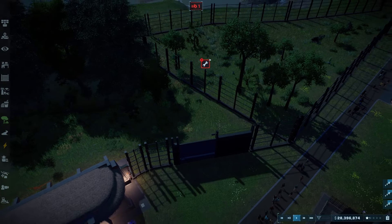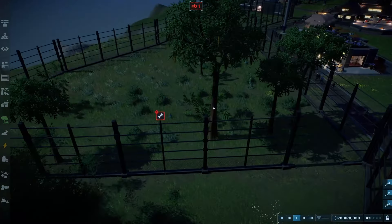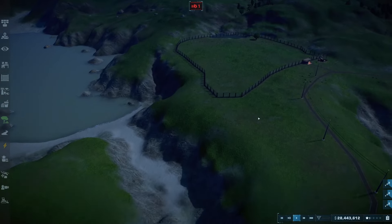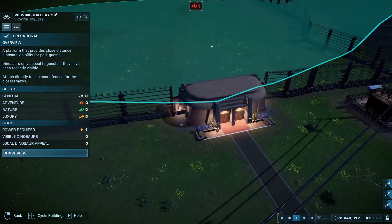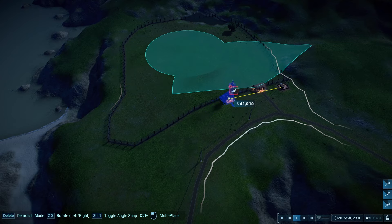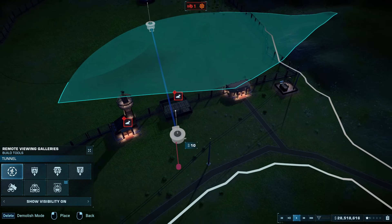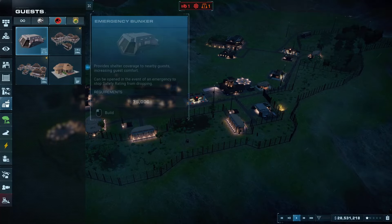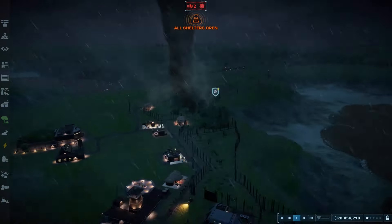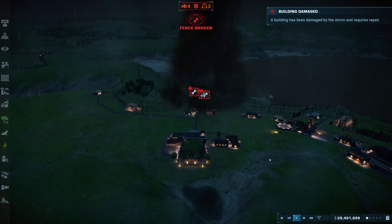Breaking fences again — are they going to break into the other exhibit? Repair that fence. Was it the Dracorex or the Dilos who broke the fence? These guys can't really see the dinosaurs, so I could add some long-range viewing platforms — that might work. I'm also adding an underground tunnel which leads to another viewing platform. Storm — okay, I'm opening up the bunkers. Oh my, there's a tornado. It just had to target my dinosaurs.